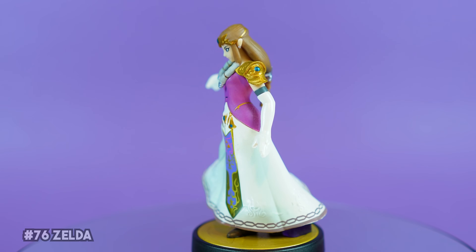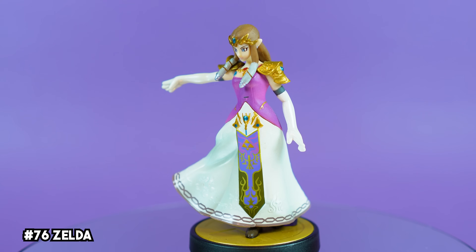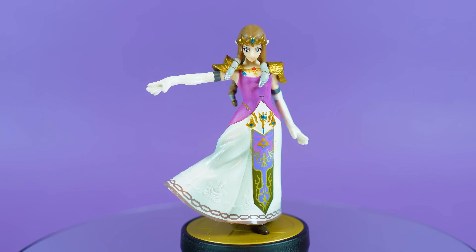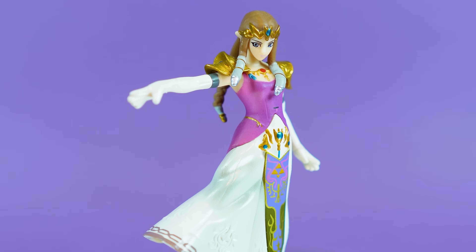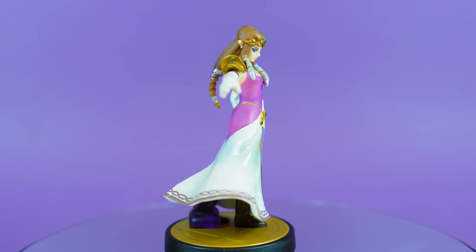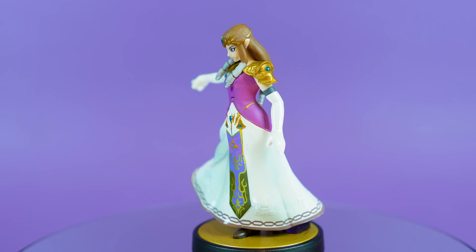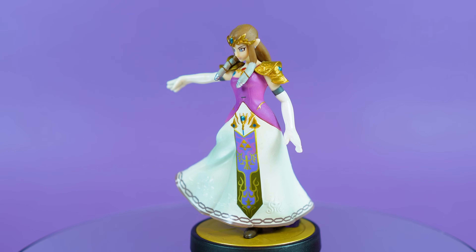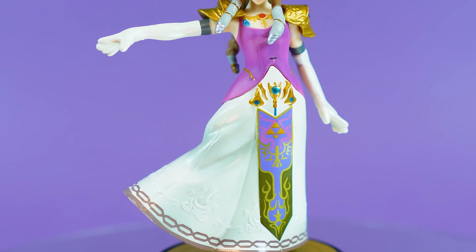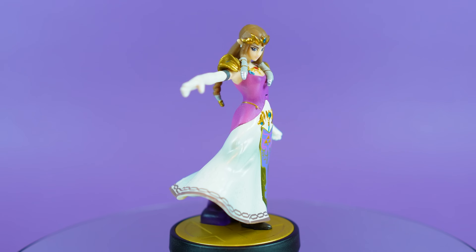The Legend of Zelda is one of my absolute all-time favorite series, so it does pain me to put Zelda this low on the list. Plus, I really enjoy her character moveset in Smash. To me, her amiibo just isn't the best quality-wise. Her face is just okay in my opinion, and I find it kind of odd that her hair has next to no detail sculpt-wise on top. For an earlier one though, her dress looks great and there is some pretty fine detail work there. I just vastly prefer her Smash Ultimate design based off A Link to the Past.